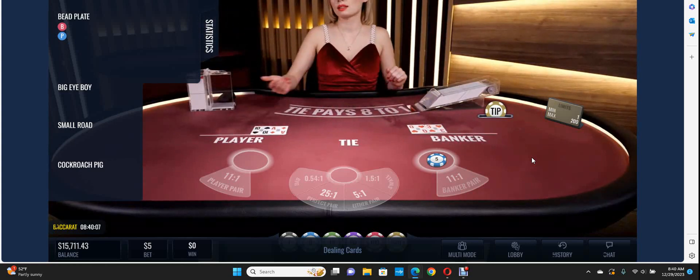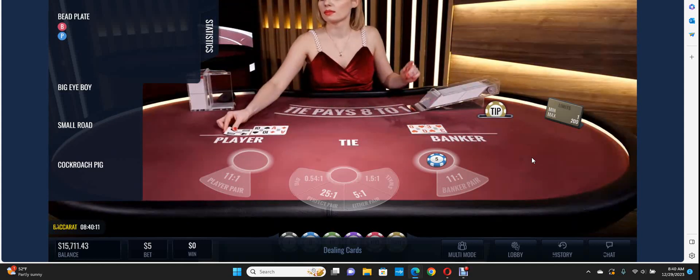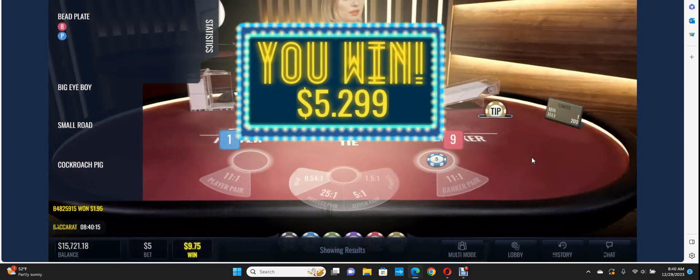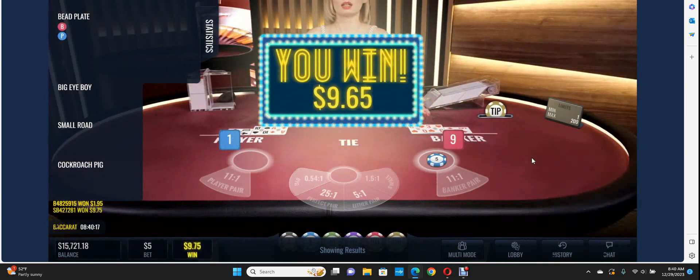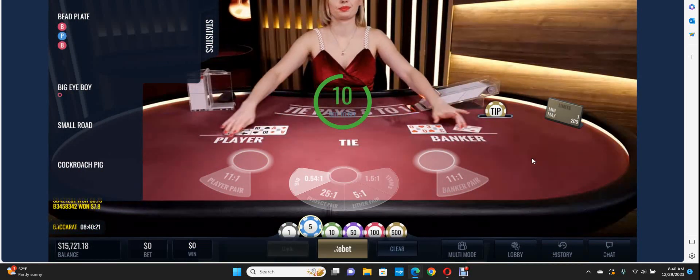Give me a banker win here. Face card for player. We did it — two chips, we're done. Made $10, just like that. Beautiful.